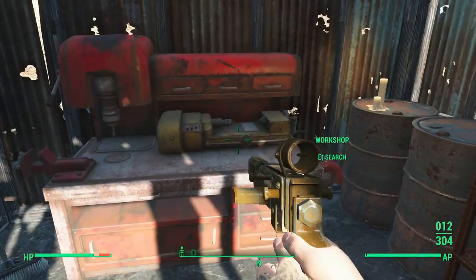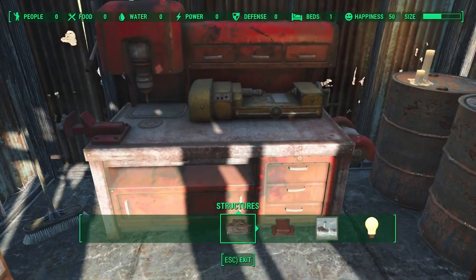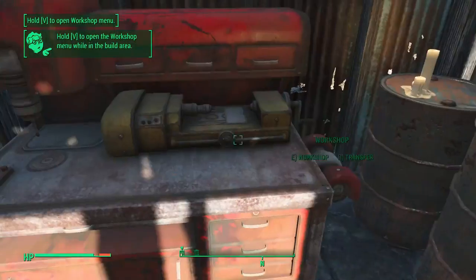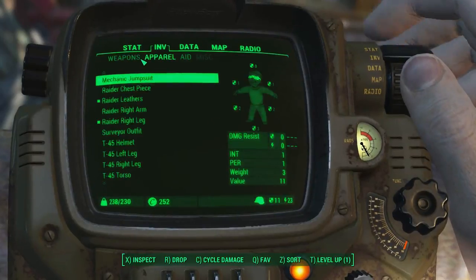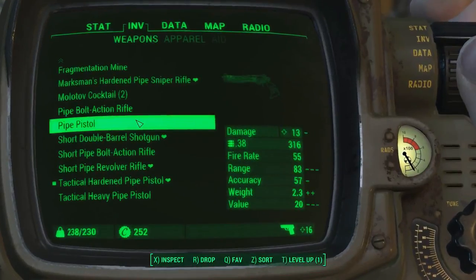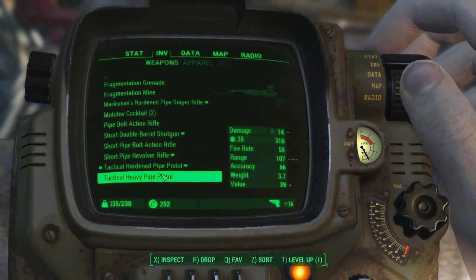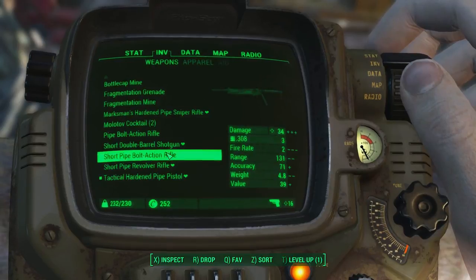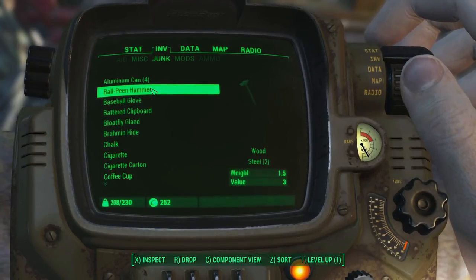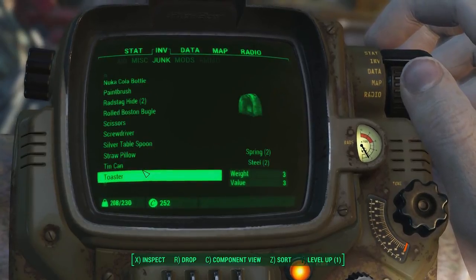Gold-plated flip lighter. A workbench? Really? That's convenient. Very overweight. Do not need you. You're interesting. Don't need you. Bag of cement is heavy — let's just ditch those. The weight does not warrant it, to be honest.